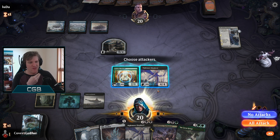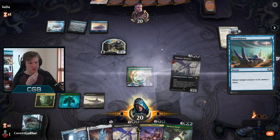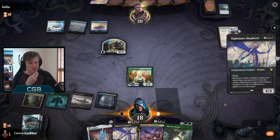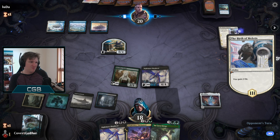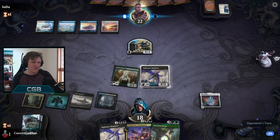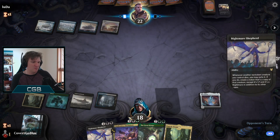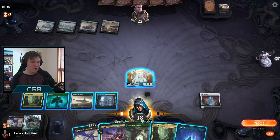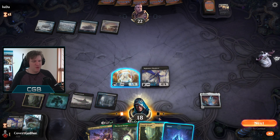First things first - attack, see if they have a play they wish to make. Unsummon - sure. Let's play it again. Resolves! Let's play the Ozolith - resolves! Unsummon - interesting choice. Shatter the Sky - we get to draw a card and keep our Paradise Druid. Take the action. Nightmare Shepherd returns, I'll make the opponent deal again. May as well attack, I don't think the opponent will target this.